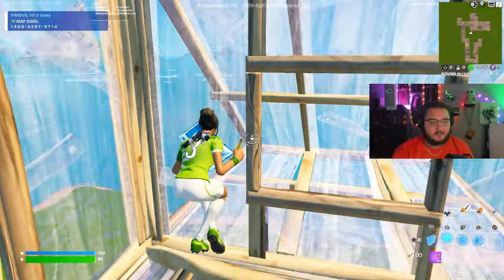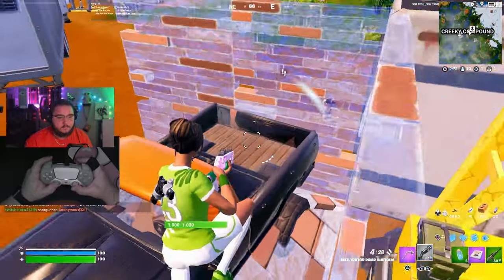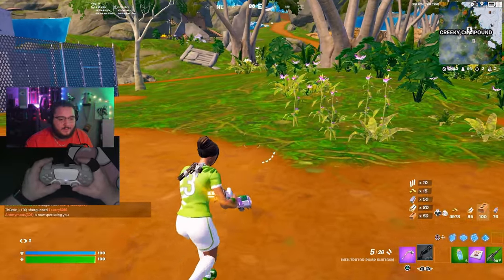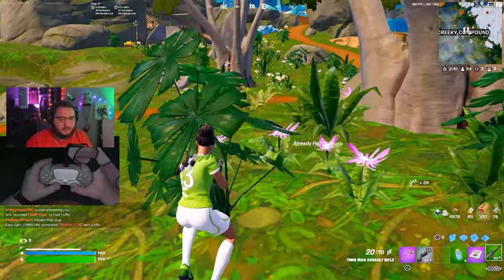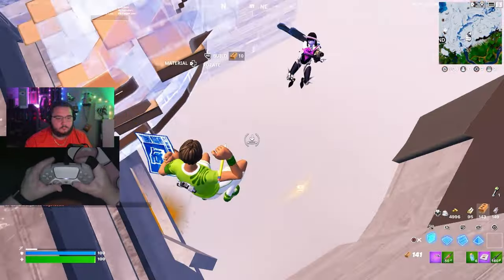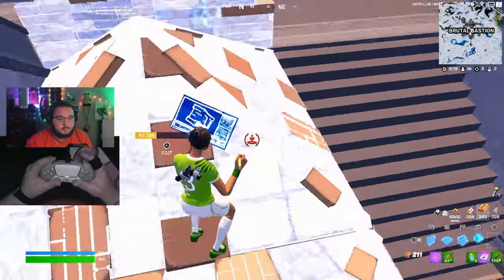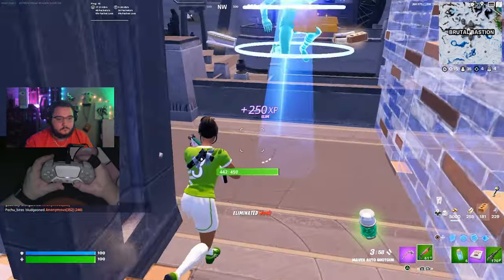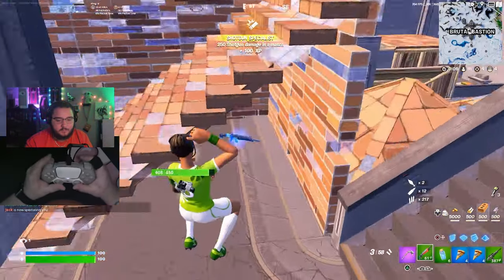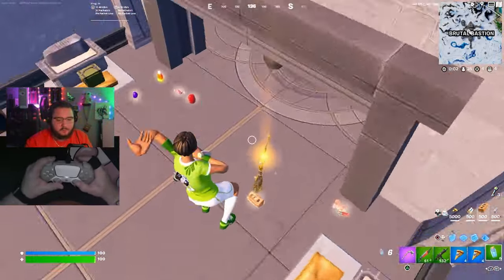We drop in and immediately get pushed — those were 200-damage shots. We just hit two headshots back to back. Moving around the map aggressively, we sit one player down — waited for the right moment, pushed up while he was healing. He can't do anything.